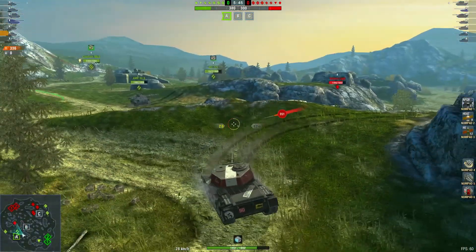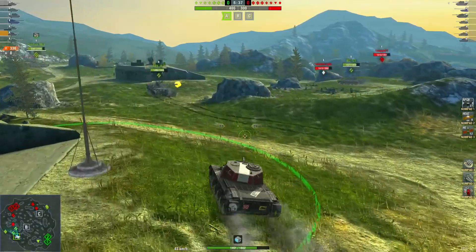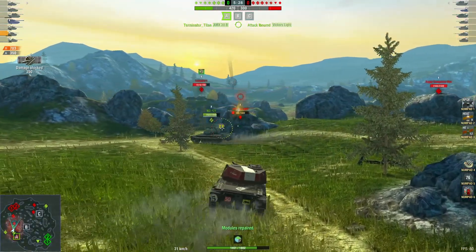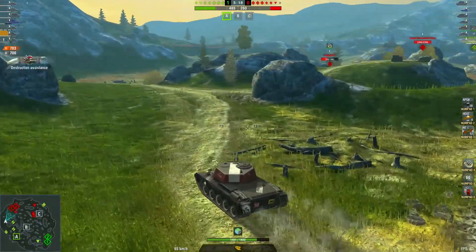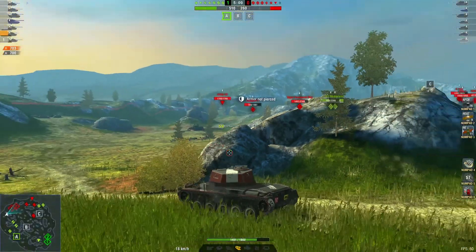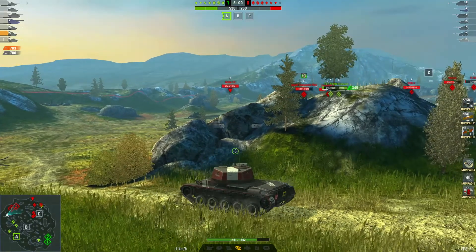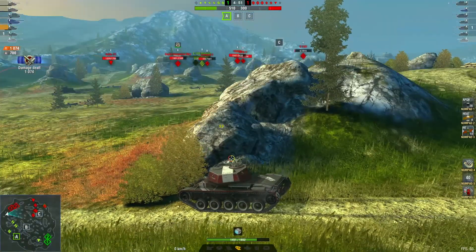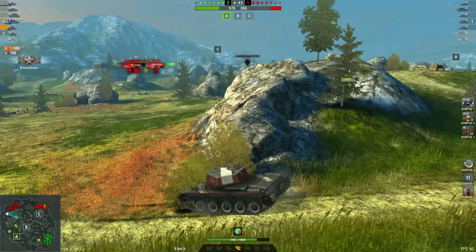Nice shot — unfortunately takes one back. Pushing back up and over. Going to make this Vickers pay. Oh, a nice block as well! Another beautiful block. 700 damage, 700 blocked. Time for the Leopard to pay — going down. Oh unfortunately that shot not going in the Grille. Got to reset his camo — should be close to reset, he's got that view range. The Grille's using a hull-down line unfortunately. Up to 1386 damage with 700 blocked.